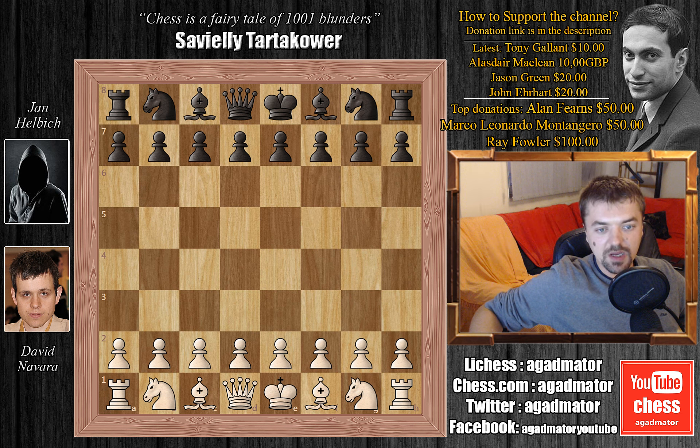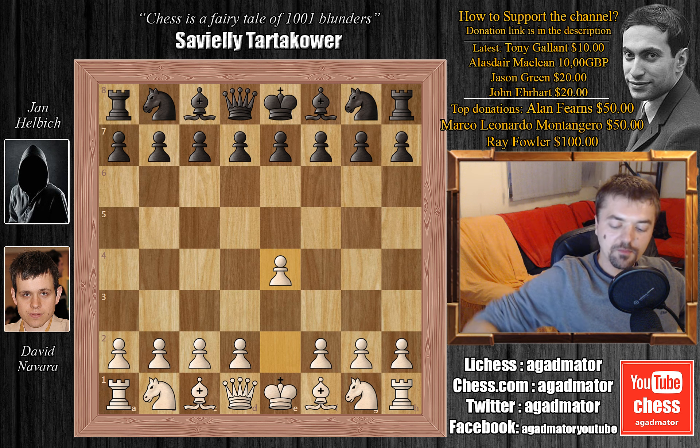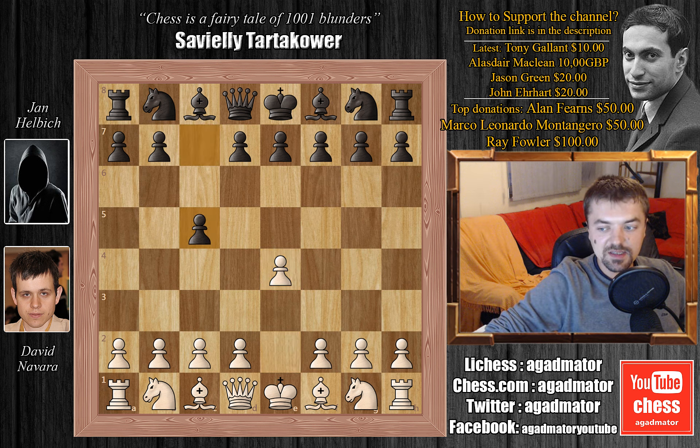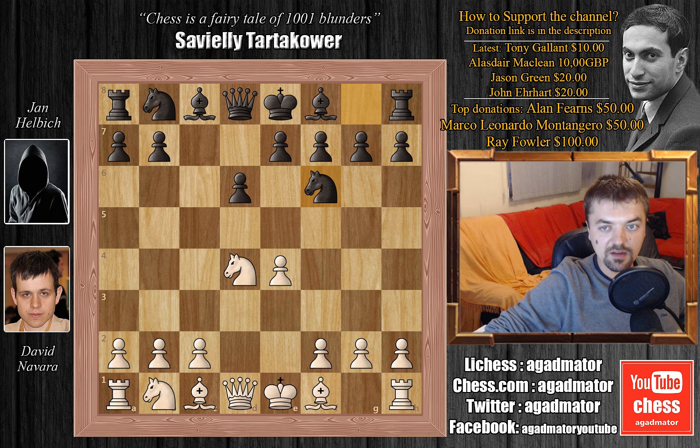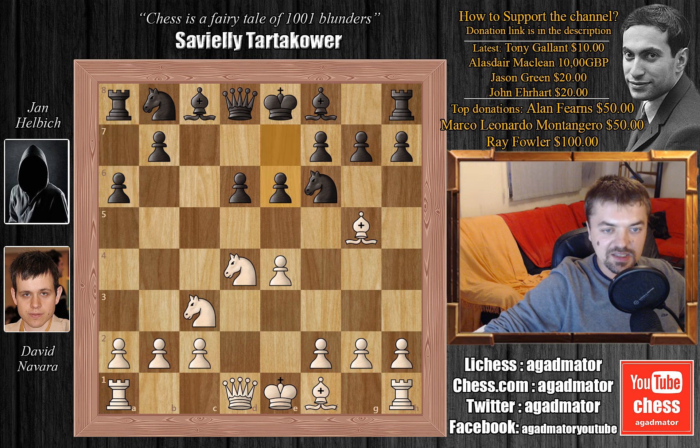Navara is white and Helbig is black. We have e4, c5 the Sicilian defense, knight to f3, d6, we have d4, c captures on d4, knight captures on d4 and knight to f6. We have knight to c3 and now a6, transposing into the Najdorf variation. Bishop to g5, we have e6 and here Navara plays f4.